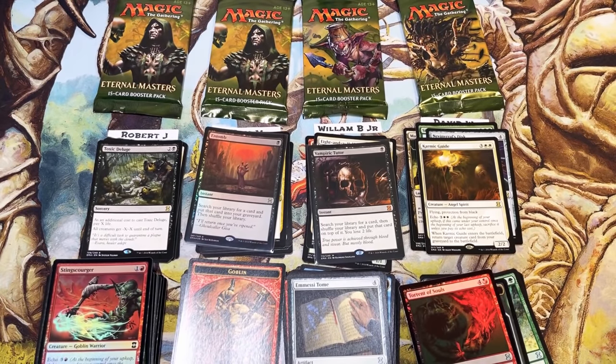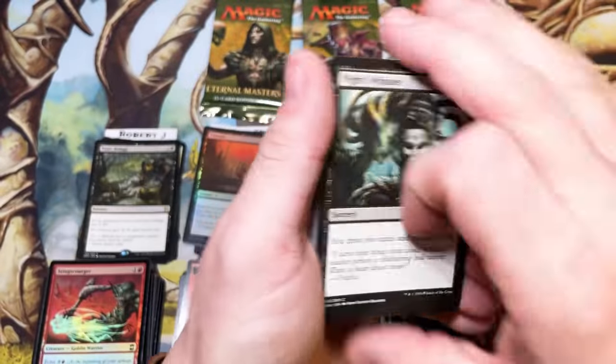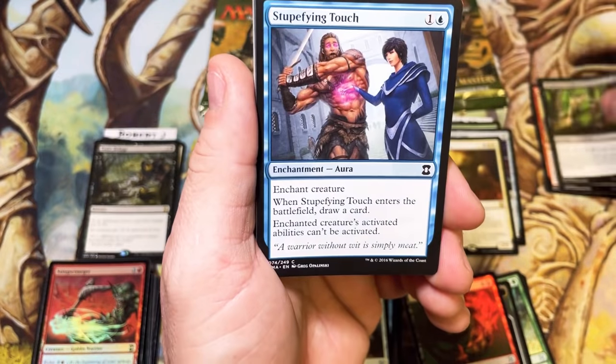All right, our totals through round one: Robert at 16, Tom at 18, William at 6, and David at 17. So ideally everybody still has a chance at the VIP pack. This is Robert's last pack — let's see how he does. He's only a couple behind Tom currently.